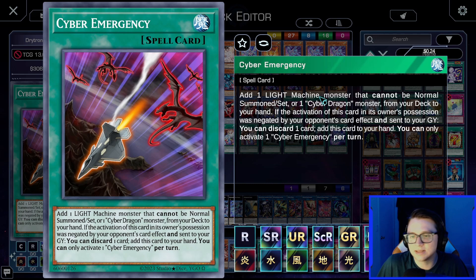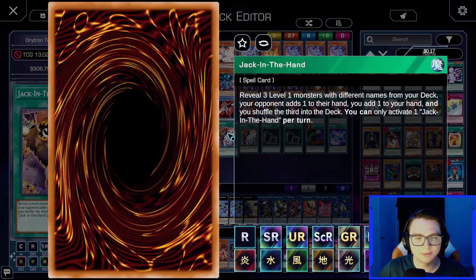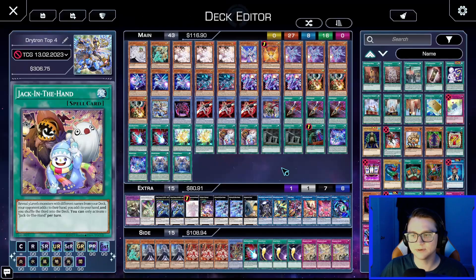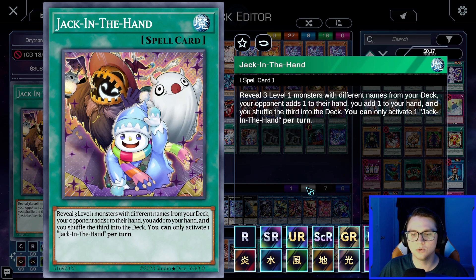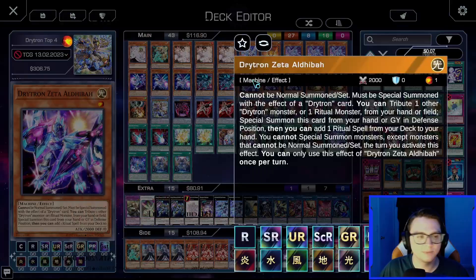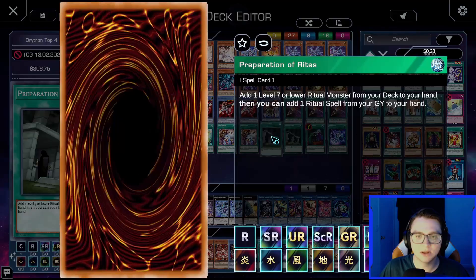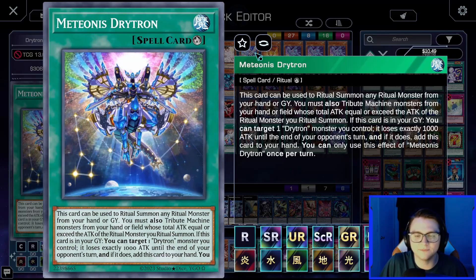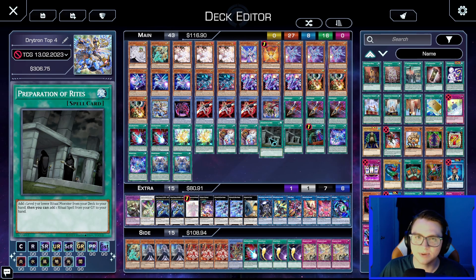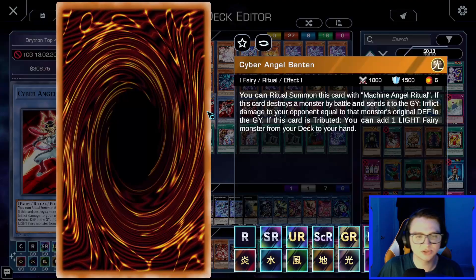For non-Drytron starters: we play three Cyber Emergency, which adds a Light Machine monster that can't be normal summoned or set — essentially Reinforcement of the Army at three for all the Drytrons. Three Jack-in-the-Hand reveals three level-one monsters with different names from deck, your opponent picks one to add to their hand and you add one to yours. You usually reveal Alpha Thuban, Zeta Aldiba, and Gamma Eltonen. Preparation of Rites adds a level 7 or lower ritual monster from deck to hand and can recover a ritual spell from the graveyard.